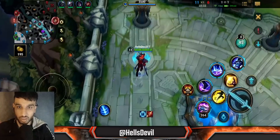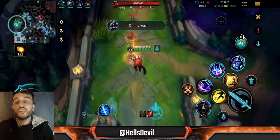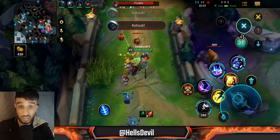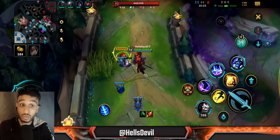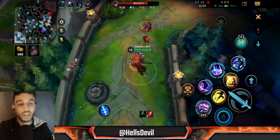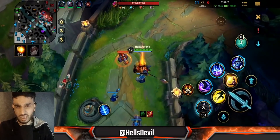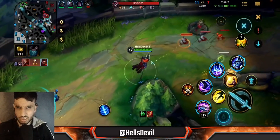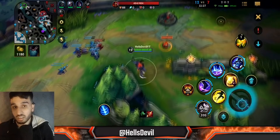I screwed up on one minion here because I'd already procced my Sheen with my third ability, so my first ability didn't get the Sheen bonus damage. I'm just beyond strong right now — look at how much gold I have: 10K, all from farming. I'm going to lanes where I can get stacks — I went to the top lane instead of my normal bot lane, just boom boom boom getting stacks. I'm almost at 300 stacks already and we're at minute 11.